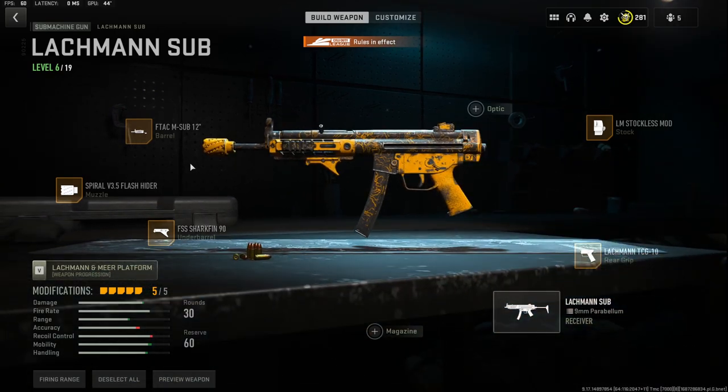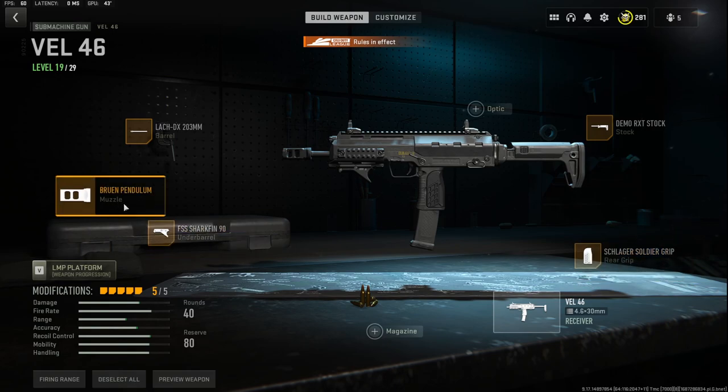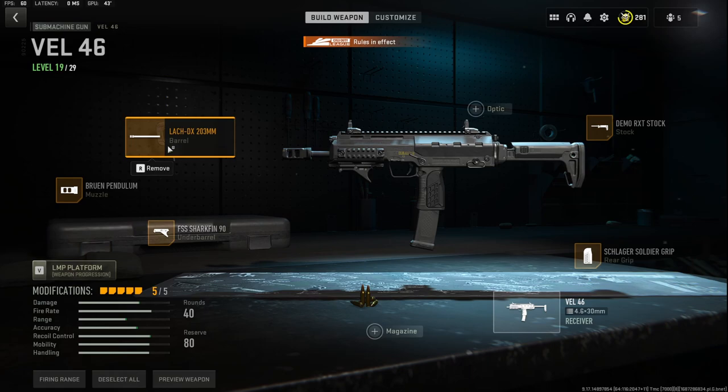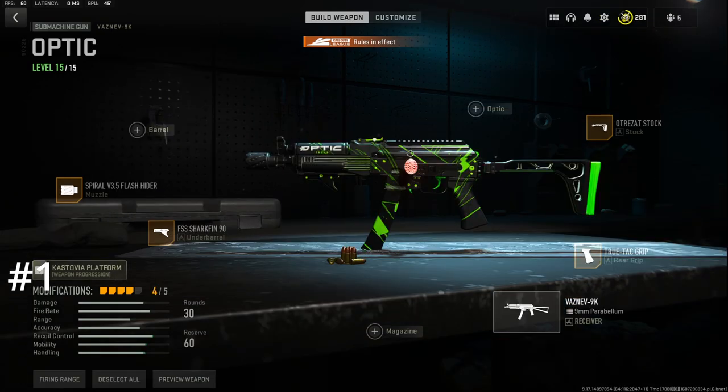At number two, I've been using this gun a lot more as of late. This is my favorite class setup with the VEL 46: the Demo RXT stock, the Schlager Soldier grip for the rear grip, the Shark Fin 90 underbarrel, the Bruin Pendulum muzzle, and the Lock DX 203mm barrel. I was debating whether I was using the Lockman Sub more, but the VEL 46 is definitely my second favorite gun.